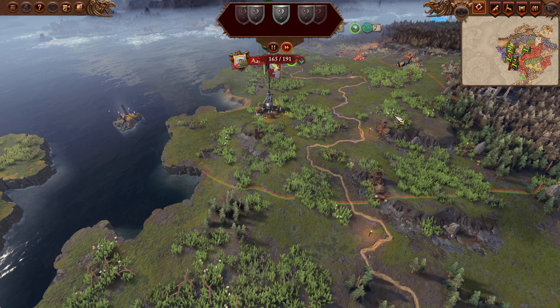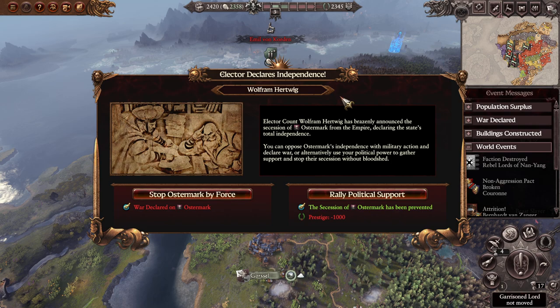What do we have here? Stop Ostromark by force or rally political support - they try to secede. We do have enough prestige though not nearly as much as we'd like. Elector Count Wolfram Hertwig has brazenly announced the secession of Ostromark from the Empire, declaring total independence. We can oppose with military action or use political power to gather support and stop their secession without bloodshed. We're obviously not going to declare war on them - rally political support.